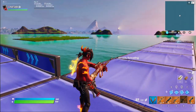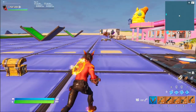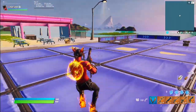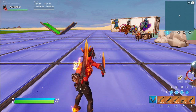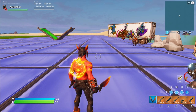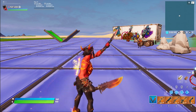So far out of the set, I think the outfit is my least favorite thing. I love the back bling, the wrap is awesome. The new harvesting tools — when equipped, it almost looks like it's still being forged, like a blacksmith hammering out the shape. You have a little bit of sparks coming off, and a nice orange contrail.